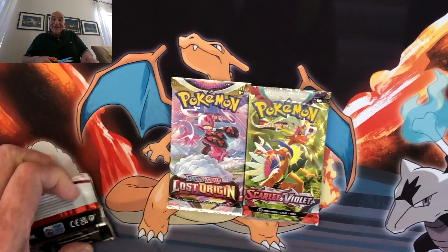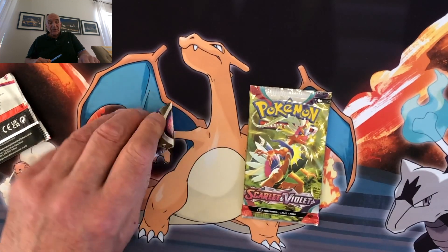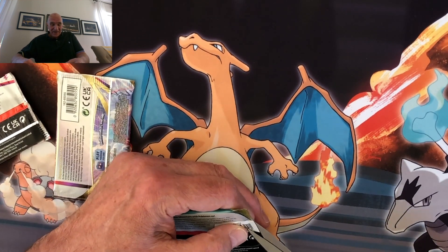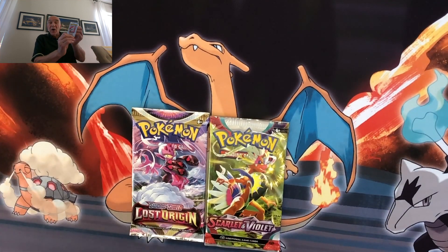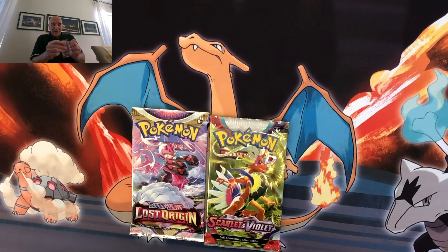So I'm going to put little cuts in the top. Why can't I do it? Please, somebody tell me what I'm doing wrong. Please, somebody come to my assistance. I put a little cut in the top of each one, and we're going to open the 151 first. 151, here we go. Oh, it opened so much easier with that little cut. I love it.